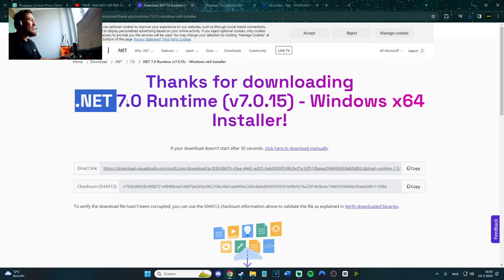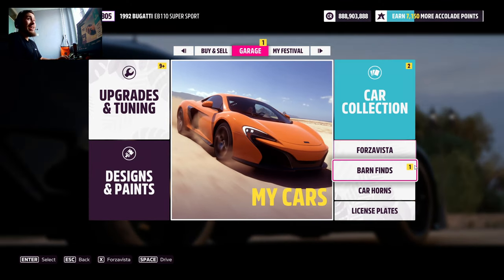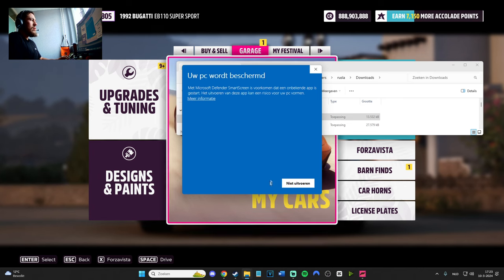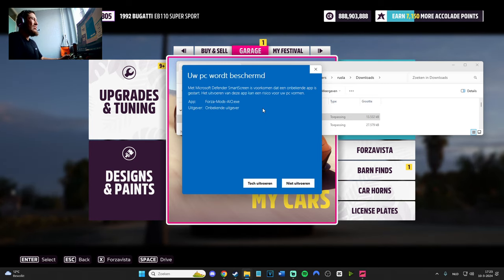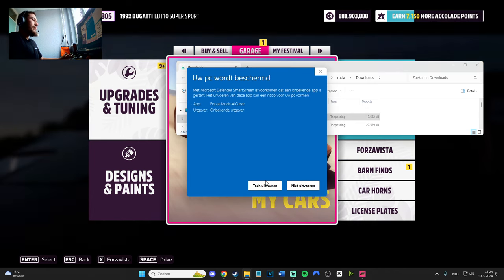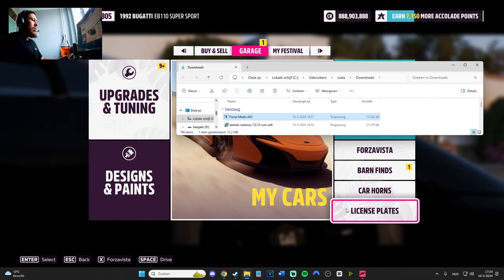Go to the description of the video and download the .NET program. If you already have it on the PC, go ahead and open the Forza mod menu once Forza Horizon 5 is open. When you open the mod menu, it can show a Windows warning because Windows doesn't really appreciate mod menus and cheats. You can choose to run it anyway — it's at your own risk, that's what Windows is saying.